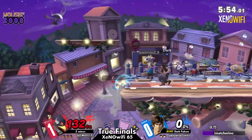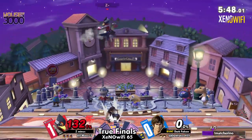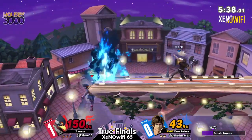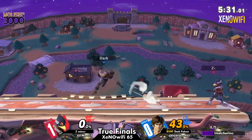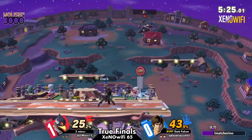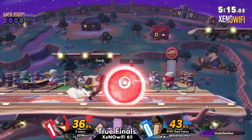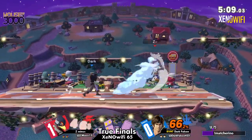The stage real estate on this stage is really important — if you're at ledge against the Belmonts — wow, that Holy Water was so smart. And the axe — frame trap. We're seeing how Z- is not really making more conscious decisions when they're at ledge, because that's where Dark Falcon is getting most of their damage. He doesn't really have to do much because he just knows Z- isn't really going to choose the right options, so he's just going to cover all of them as needed.